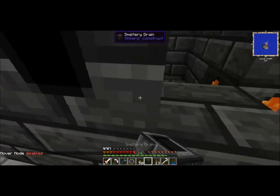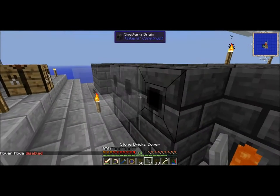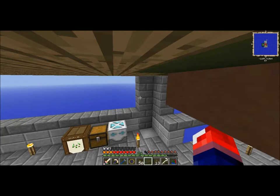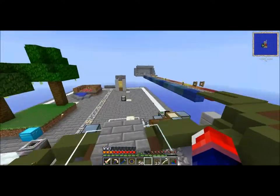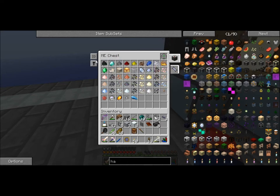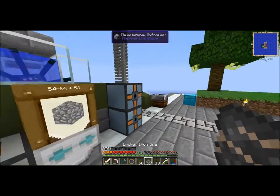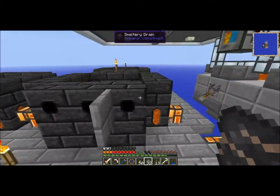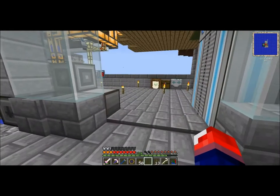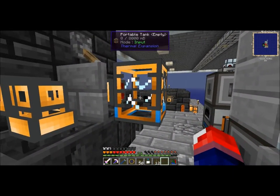I'm going to set this one up for iron. We need a bucket of iron so we can specify that we want iron going out of that fluid duct. I'm going to grab some iron from somewhere around here - sort by number of items. I know iron is one of the top items we're going to get from sifting. I've got to wait for this to smelt up and I'll be right back. Now those are done, let me pull this into the portable tank.